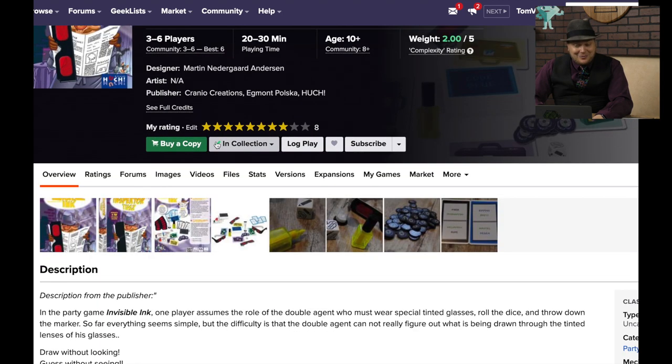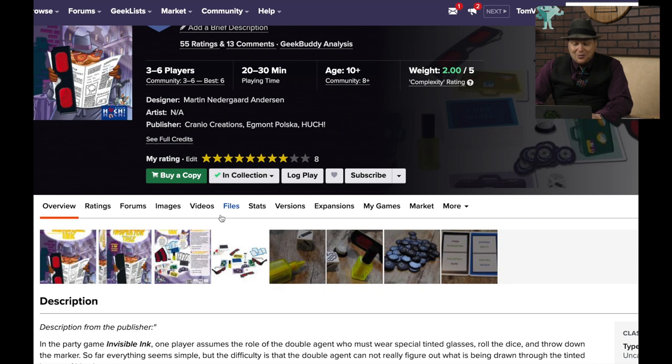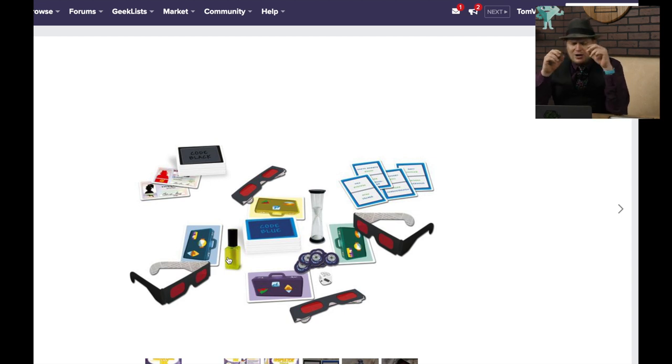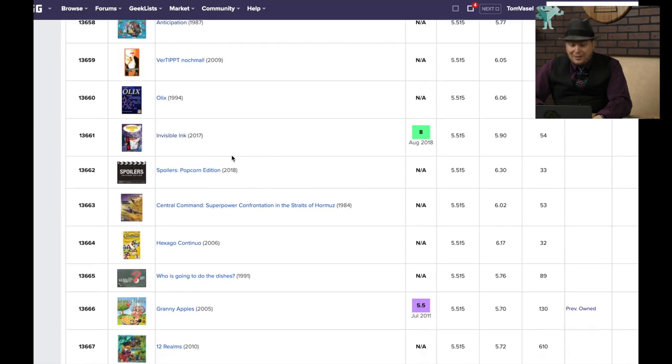Invisible Ink — I like this one a lot. You put glasses on when you draw, and you can't see what you're drawing. It's a pretty nifty party game idea. It shouldn't be ranked this low, but party games often get short shrift on Board Game Geek. Also, not a lot of people play them.